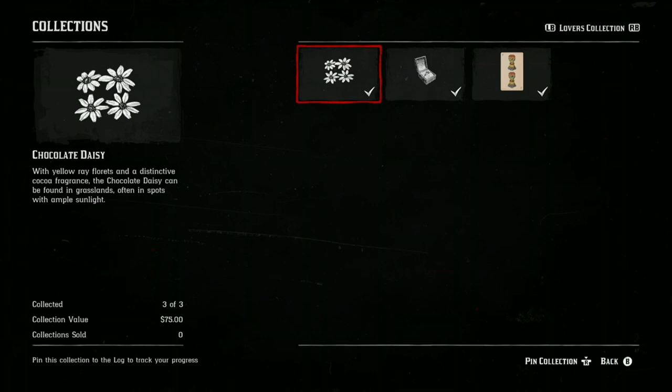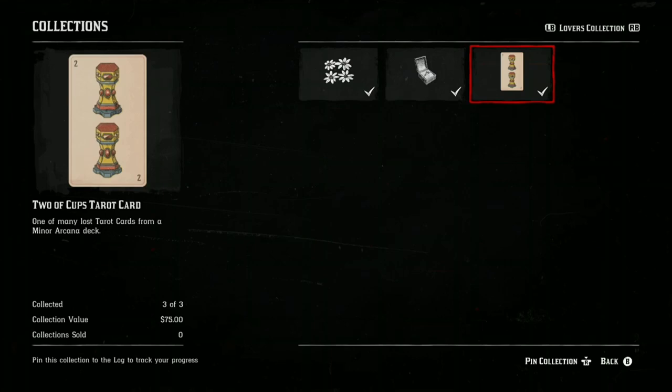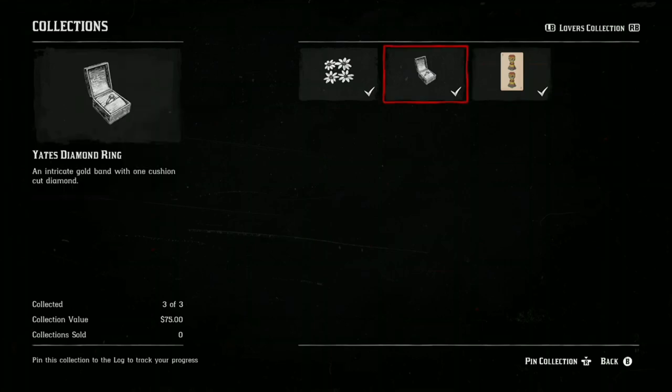So we have a Chocolate Daisy, we have the Yates Diamond Ring, and the Two of Cups tarot card.